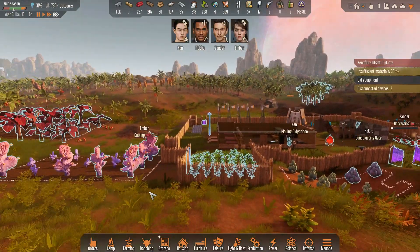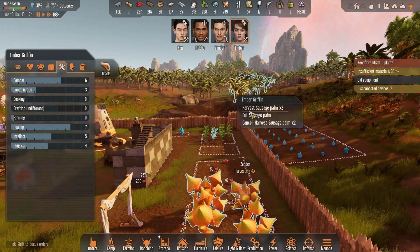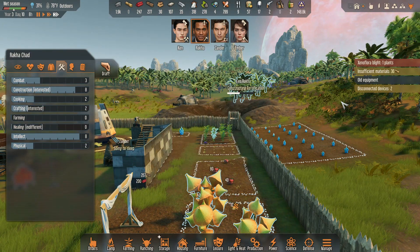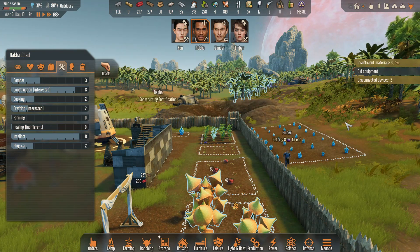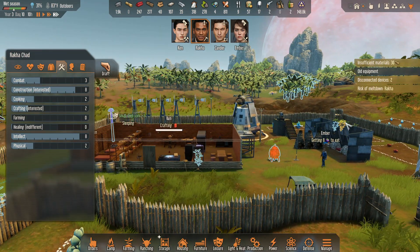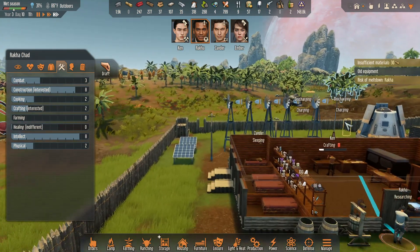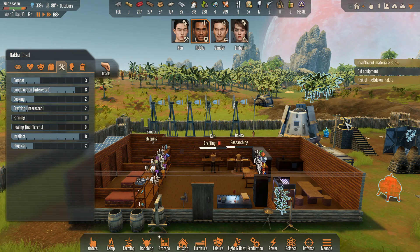All right, get to cutting — but not that cutting, Ember. Cut these. I would rather him do the other stuff — the research. That's done, finally. Because now it should be able to connect — those should be getting power. And now he just needs to research his little heart out.